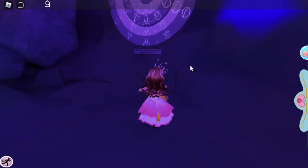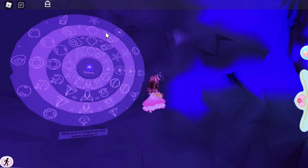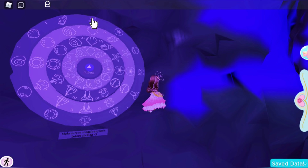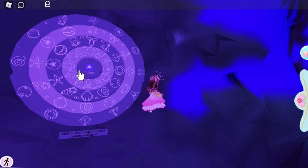This is the vault that we gotta open. To move it, just click on whichever symbol you want to move it to and it will automatically move. At the top, the outer ring needs to be a starfish — click on that. The second one is the pearl — not this one, it's this one which is upside down, a pearl inside a clam. The third ring is the mermaid tail, and the last one is the sailboat. Make sure your vault looks like mine and click submit.